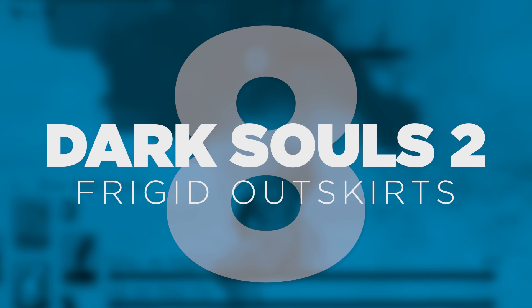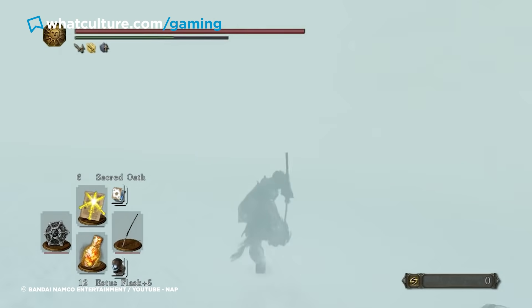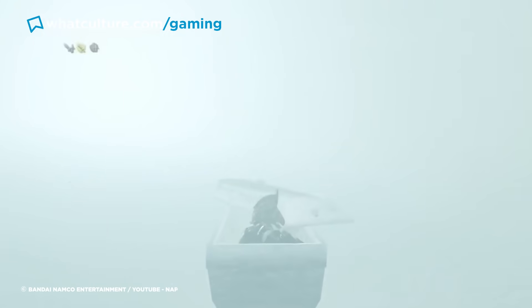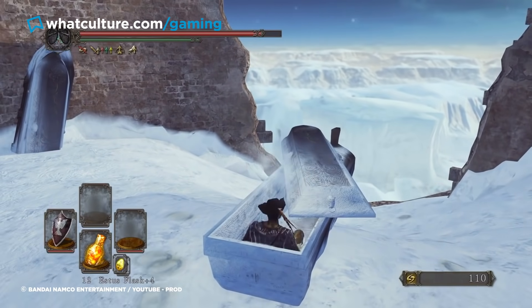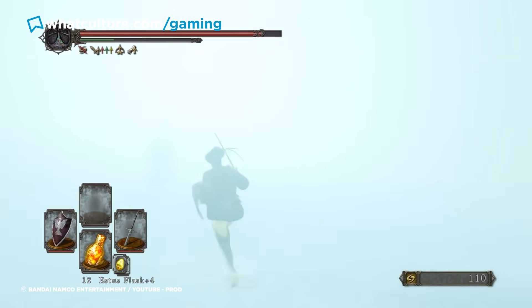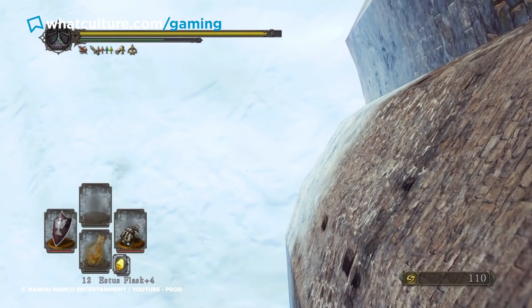Number 8: Dark Souls 2, Frigid Outskirts. The Soulsborne games are renowned for their tough-as-nails difficulty and punishing boss fights, but nothing can compare to the levels of stress caused when entering the Frigid Outskirts in Dark Souls 2. Part of the Ivory King DLC, the Frigid Outskirts is an optional area reached by interacting with a coffin next to the expulsion chamber bonfire, accessed behind a locked gate. With a powerful blizzard obscuring the player's view for large chunks of time, navigating this area is difficult enough, not to mention the pitfalls and narrow pathways players can fail to see.